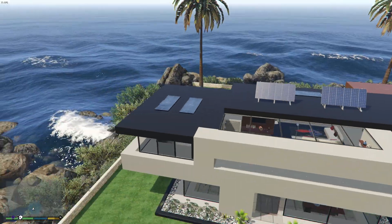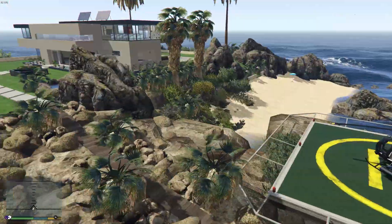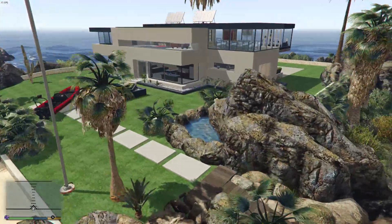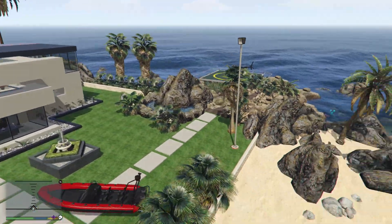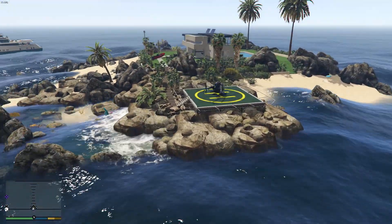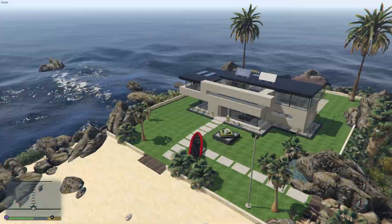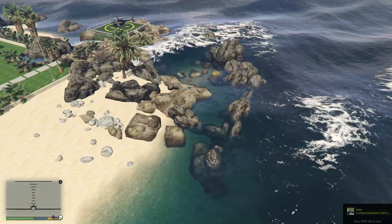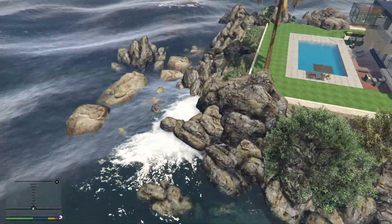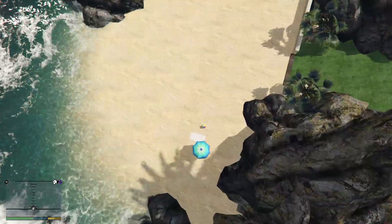You'd have your pool table, safe, and all the other stuff you'd have in a mansion or property. Then look at this — we also have a personal helipad. I guess somewhere there'd be a little blue icon where you could change out which helicopter you want to spawn, because it's a mansion and it costs a lot of money, so give us reasons to buy it. You'd also have your yacht with a helicopter on there, and maybe some boats around.